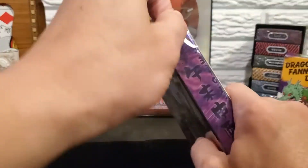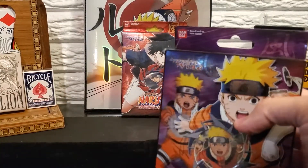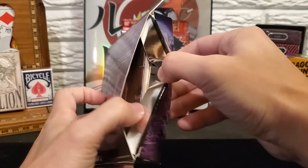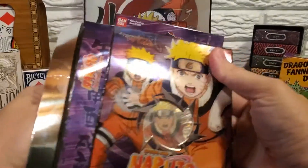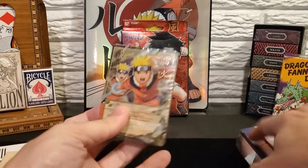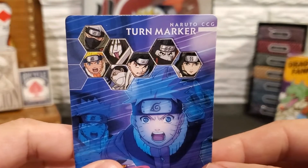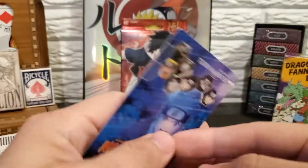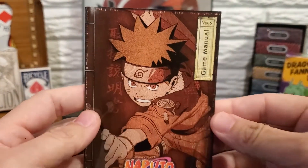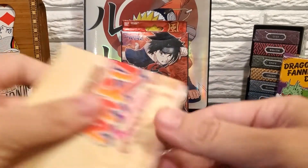Alright, let's open it up. So we have the 50 cards, the churn markers, game manual version 6, and the game mat.